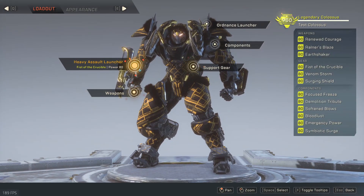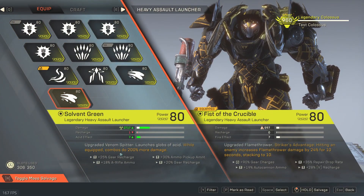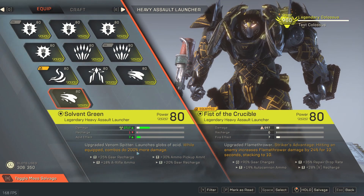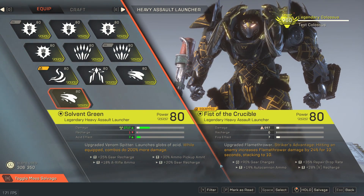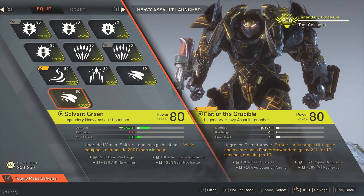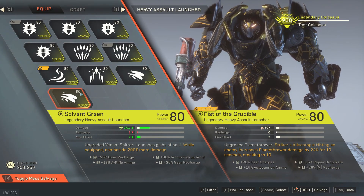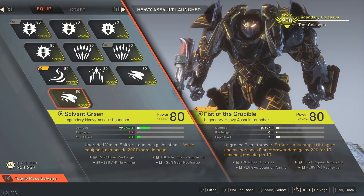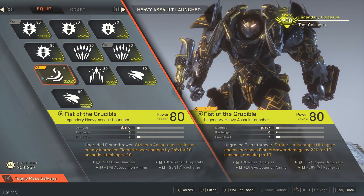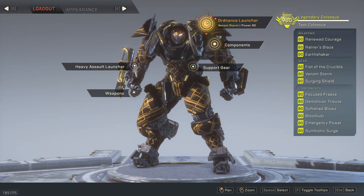I also want to mention I'm using the Fist Crucible. Most people want to use Green Solvent because when you're doing a combo it gives you 200% more damage, and that applies to everything — not just things that have been primed with acid by Green Solvent. Anything that does a combo, Green Solvent is going to give that 200% perk to. I don't want to showcase that because it adds more to my combos. I want to stick with the Crucible because it's got more recharge on it, and I'm trying to showcase the Venom Storm.